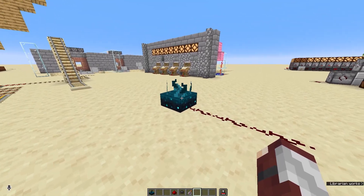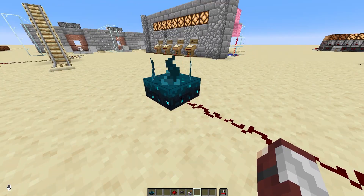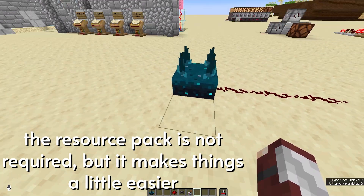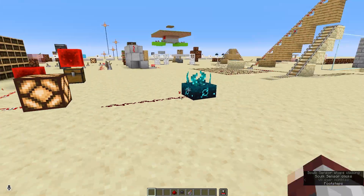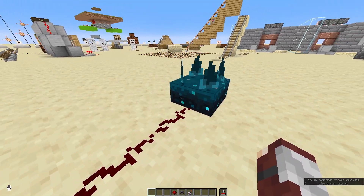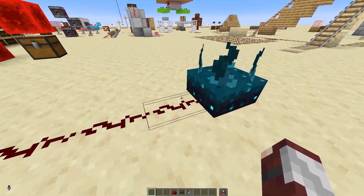It also gives out a redstone signal on all sides and strongly powers the block underneath it. Using the fancy redstone resource pack, if we activate it we've got a signal strength of 11. But over here it's got a signal strength of 9 or 4, because it changes depending on how far the signal has to travel.